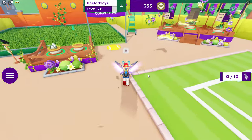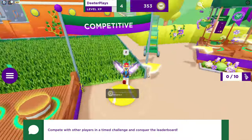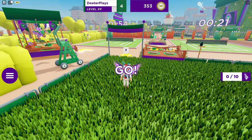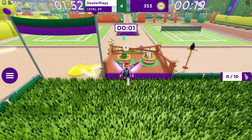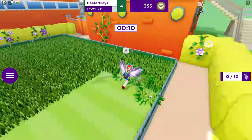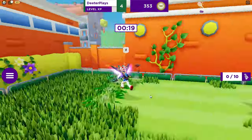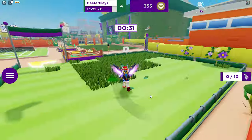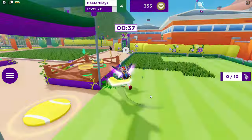Now we just need to do one more. This last one is in the competitive area. You go in here and have to interact to enter the area. Inside, it's got its own lawnmower and marker device so you can mark it. We're going to equip the lawnmower and, just like we did with the other two tennis courts, mow the lawn and then mark it as a tennis court.